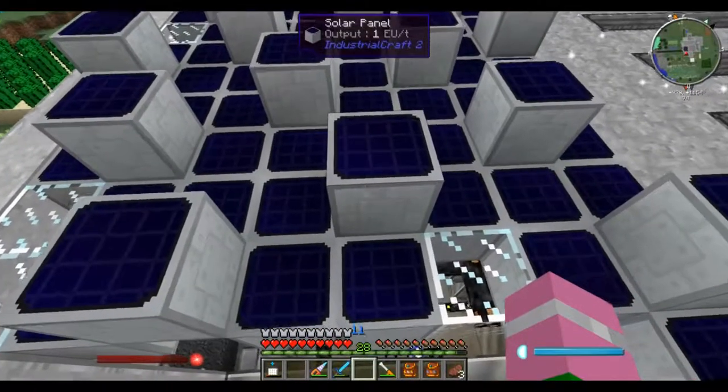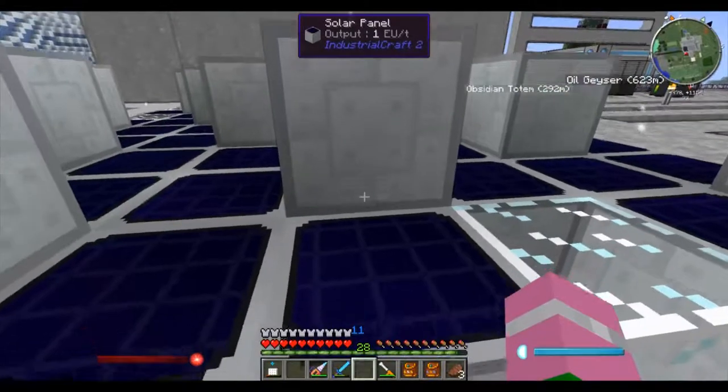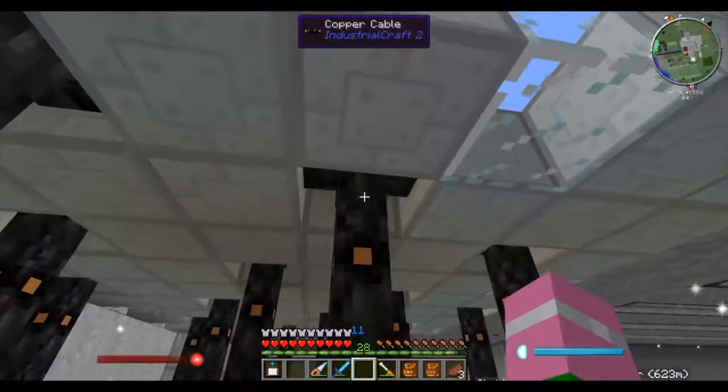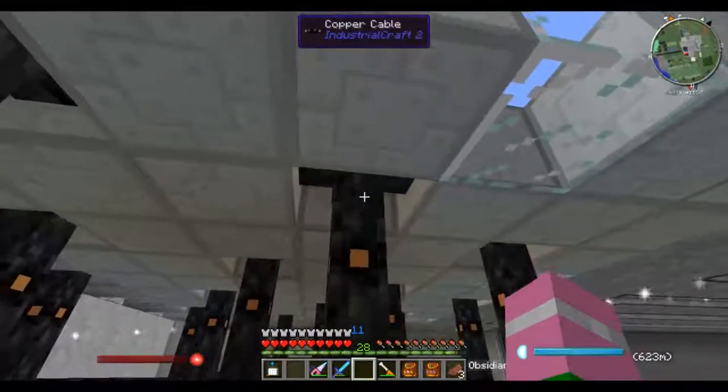One common technique is to place your solar panels in clusters of five, with four in a plus shape and one solar panel on top. This allows you to use a single cable underneath to tie all five together. Happy minecrafting!